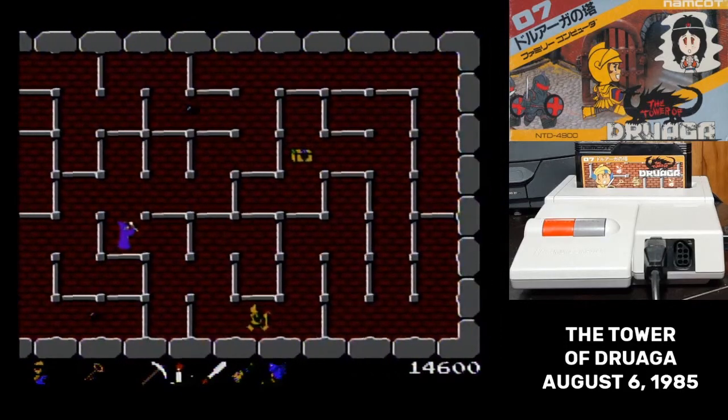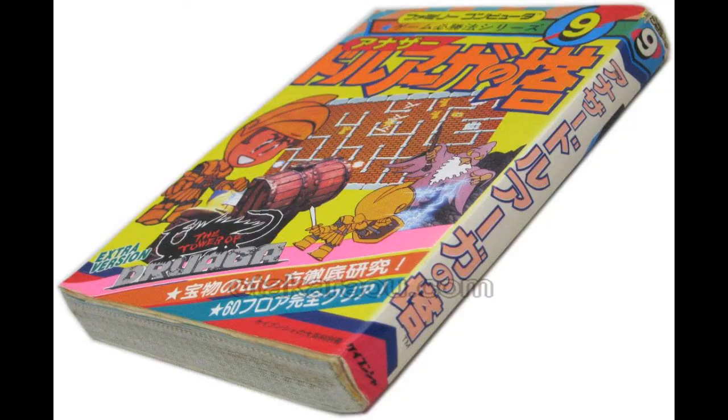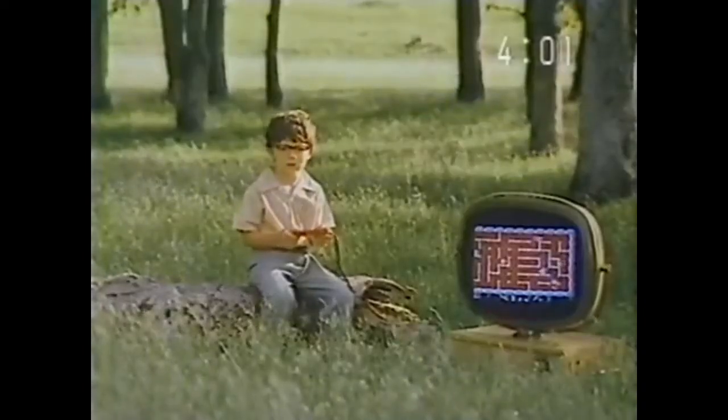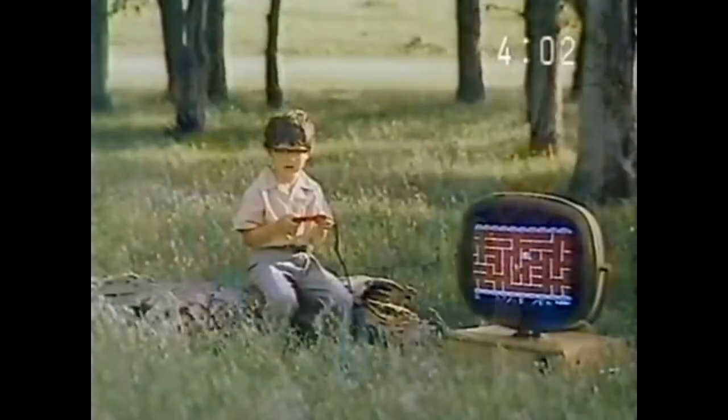You're going to get stymied pretty quickly unless you start collecting them. And that's kind of the intention of Tower of Druaga. You're supposed to be keeping notes, working out how to collect each treasure, and talking with your friends on the playground to see what they've figured out. Or I suppose you could use a guide. The manual actually has no detail on the treasures, so you are on your own to figure out what they do. But I'm here — I can tell you some of them.